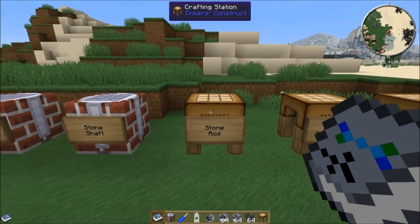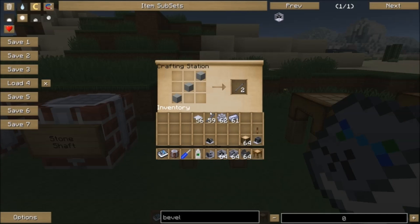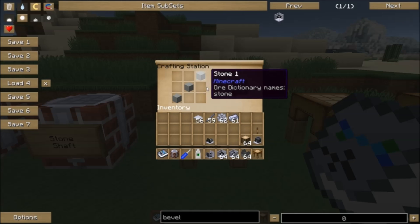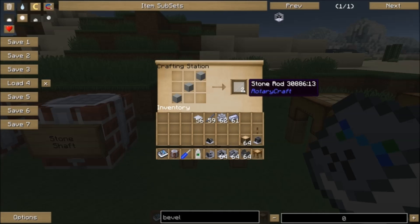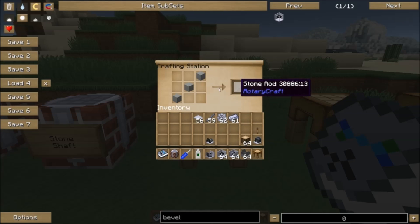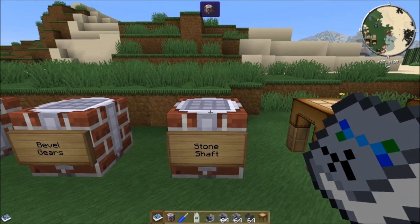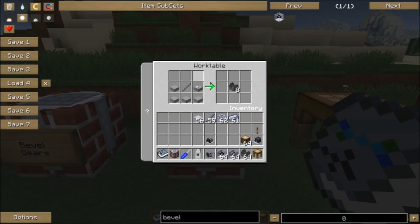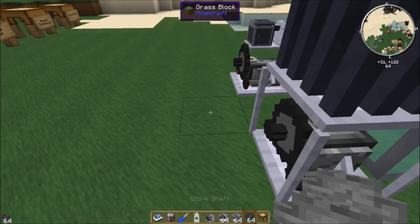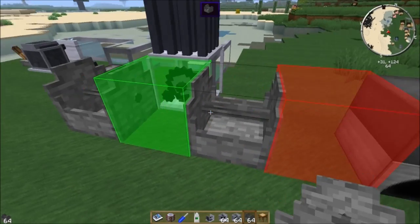To make a stone shaft, the first thing you need is stone rods. In a crafting station it's three smooth stone — not cobblestone, so you'll have to smelt it or use silk touch — and you get two stone rods for three stone. Once you've got stone rods, you make stone shafts in the work table: a stone rod and stone slabs. You get eight of them per recipe, so you can really mass produce these.